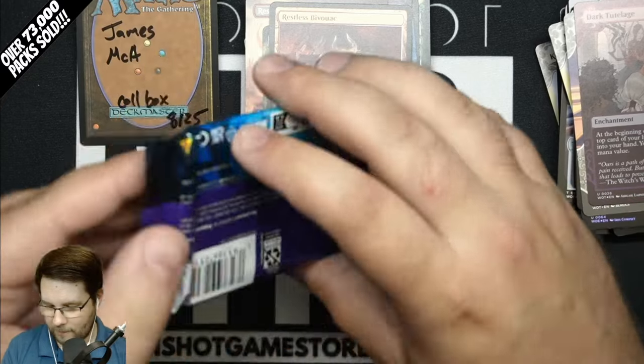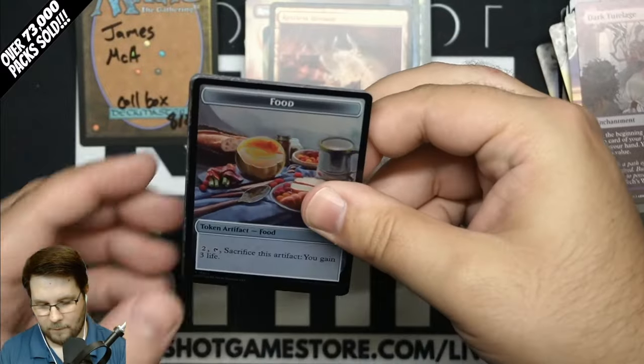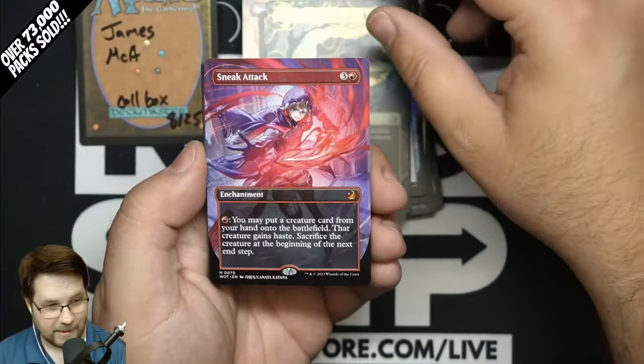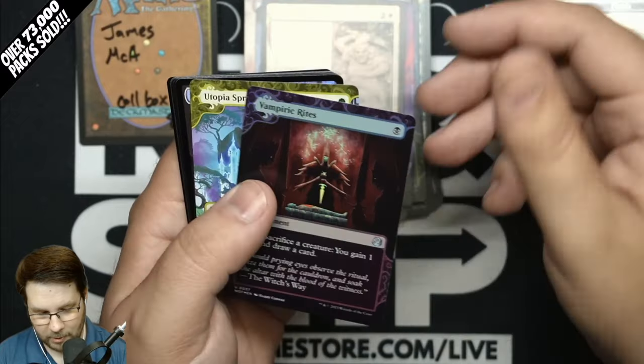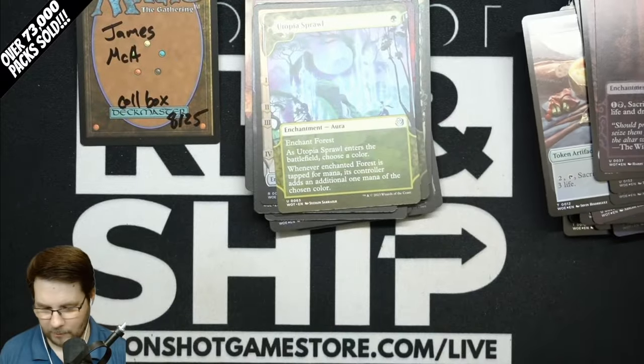I think we have about five packs left — that's what it felt like when I thumbed through the pile real quick. Foil Food Token, Unnatural Growth, Sneak Attack Anime — wow, this box is a good one. Bramble Familiar, Lord Skitter, Three Blind Mice, Foil Rare, Vampiric Rites, and Utopia Sprawl once again. Only 18 uncommons, so those are going to pop up a lot.